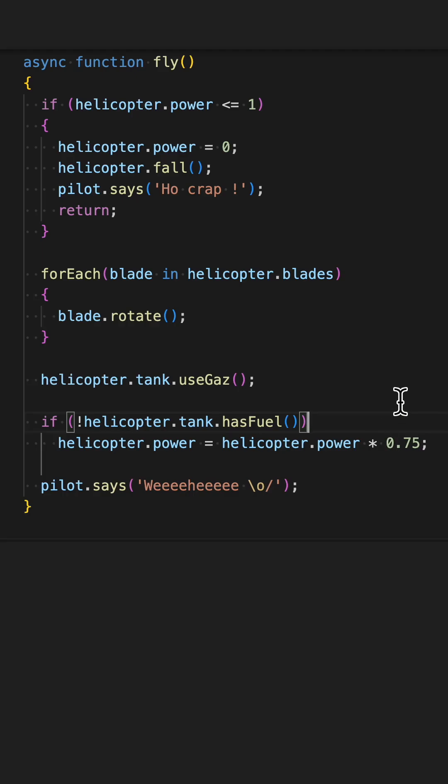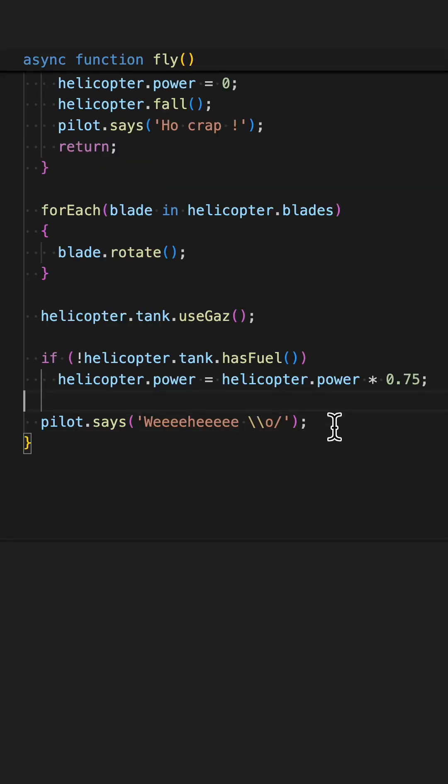Now the hardest to find — this one counts for two points. This line will not print correctly because the backslash is an escape character. We need to add another backslash in order to correctly print both arms of the emote.